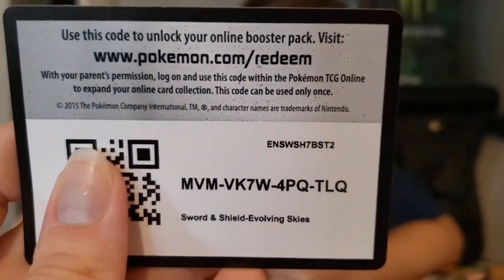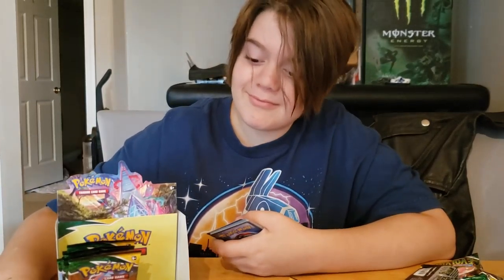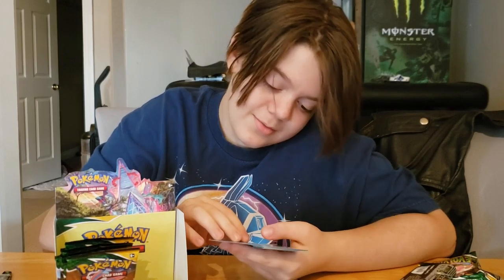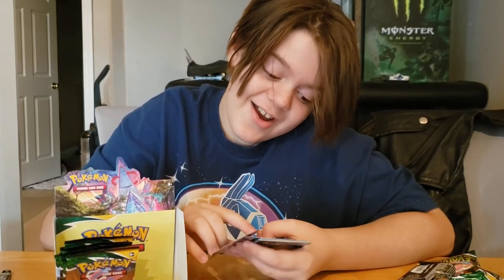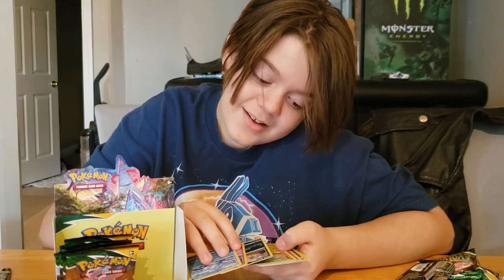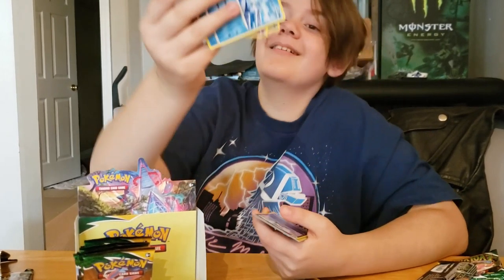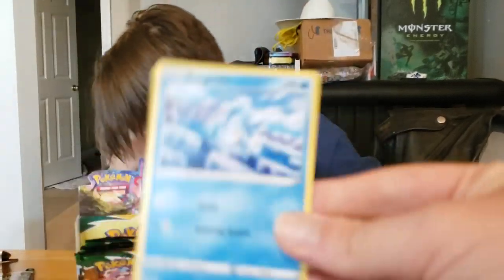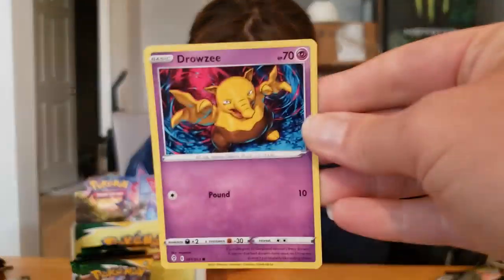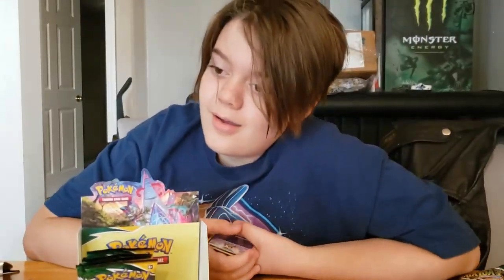Cork card. Bergmite, Drowzee, Scraggy, Bagon — okay, so: an Iceberg, Drowzee, Scraggy, Bagon, and Woobat.